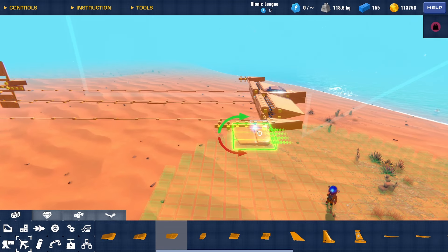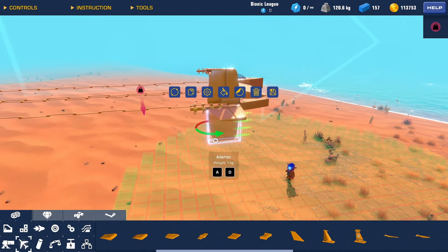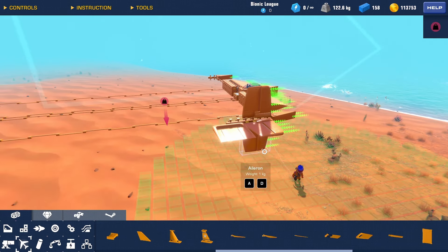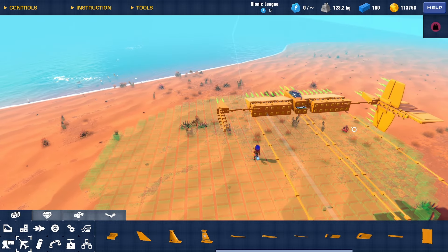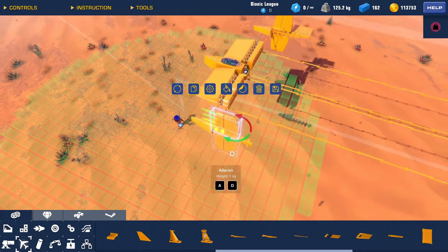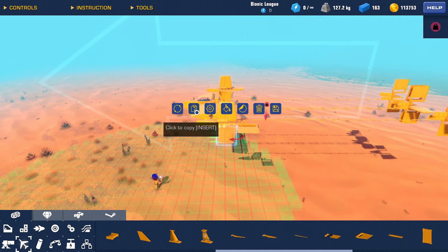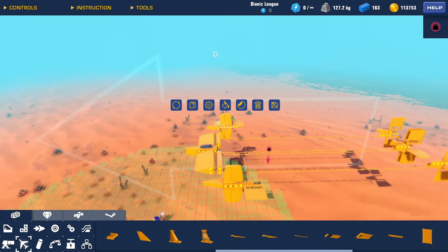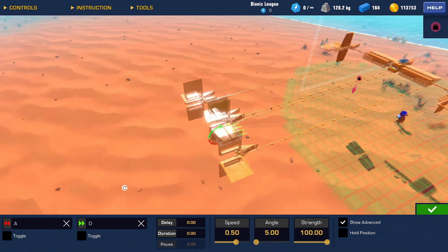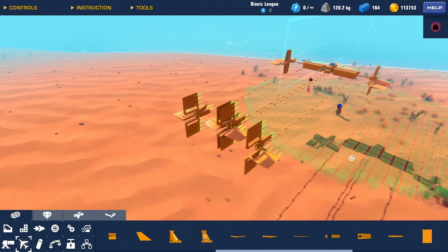Place some ailerons again and just repeat that over to the left part of the plane. You can use the controls you want, but I recommend using the controls I use.